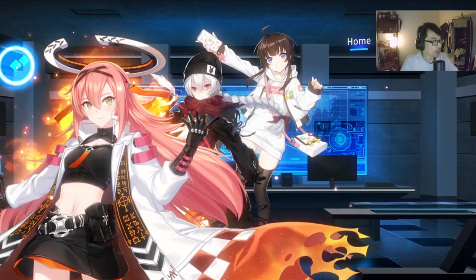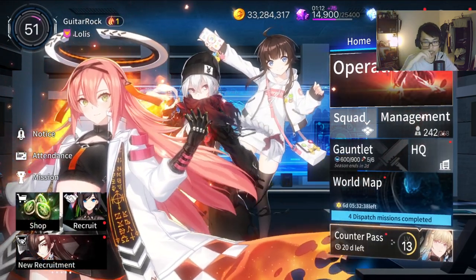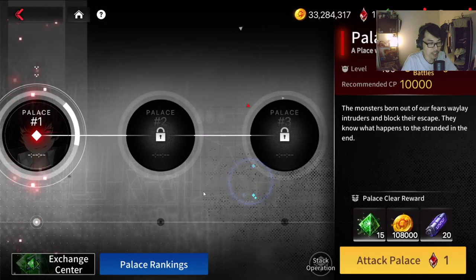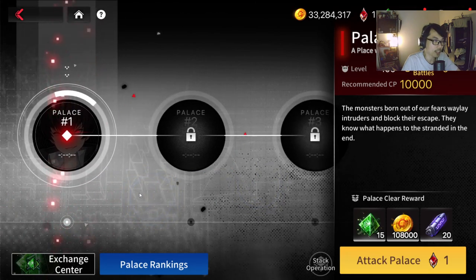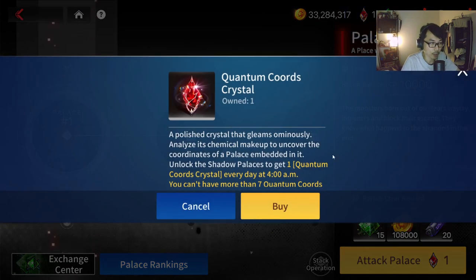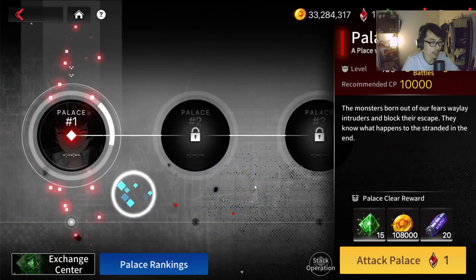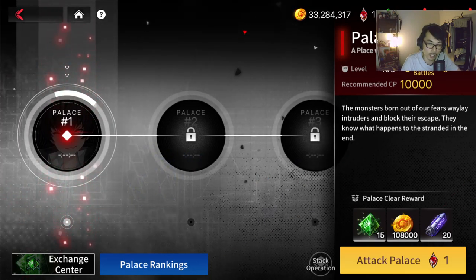Welcome back to another Counterside video. The global server just did a massive update and plenty of things were added, including the Shadow Palace. Right now in global you can see the Shadow Palace is divided into three tiers up to Shadow Palace 3. You'll be getting quantum coordinates every single day during reset time, and you can only do it a limited number of times per day.